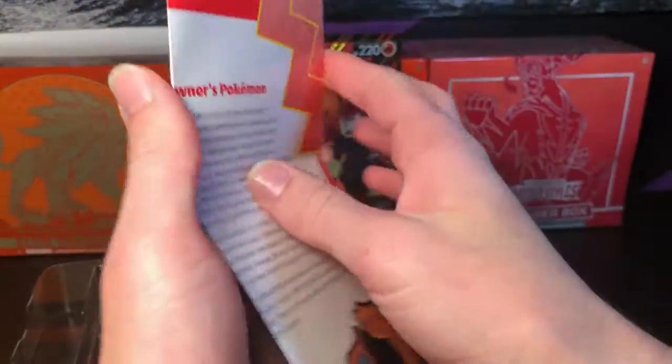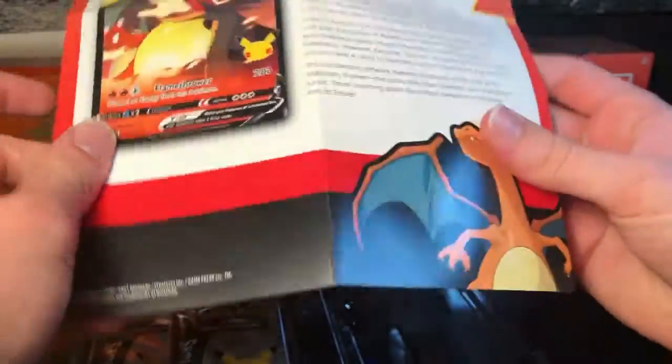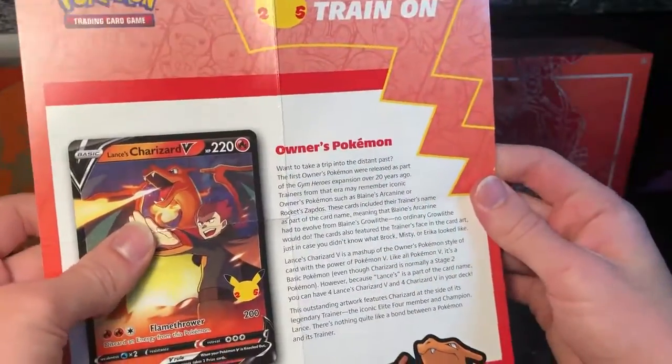Here's the information sheet. It feels like a poster — it's really thick and pretty cool. It just tells you about the owner's Pokemon, stuff like that.